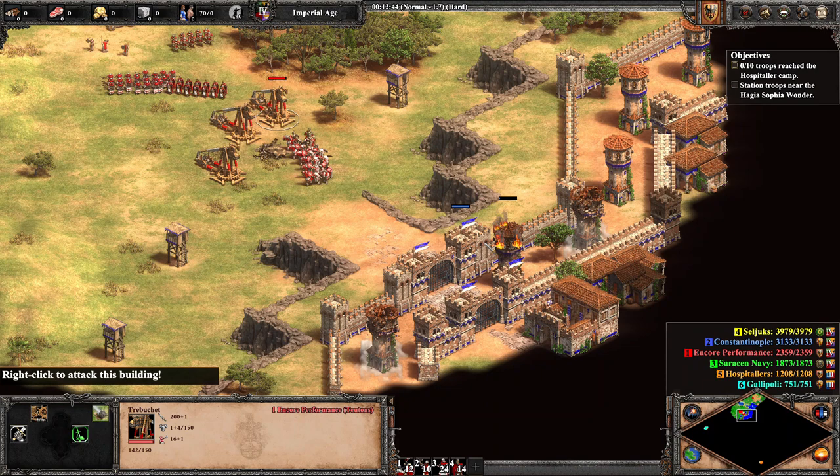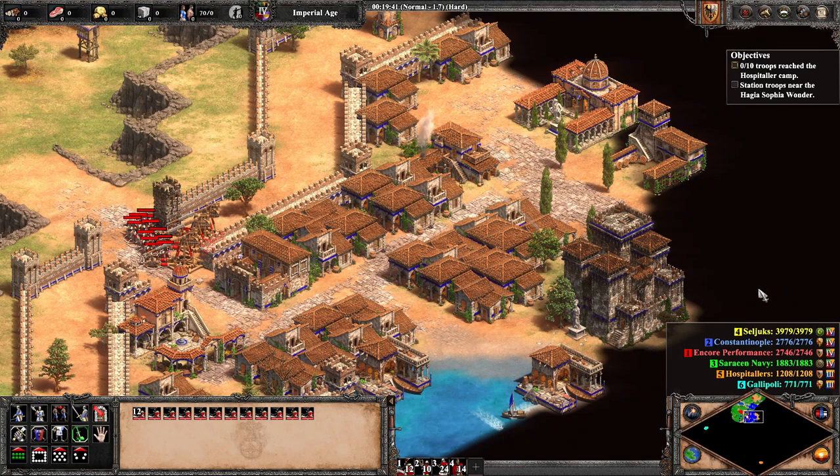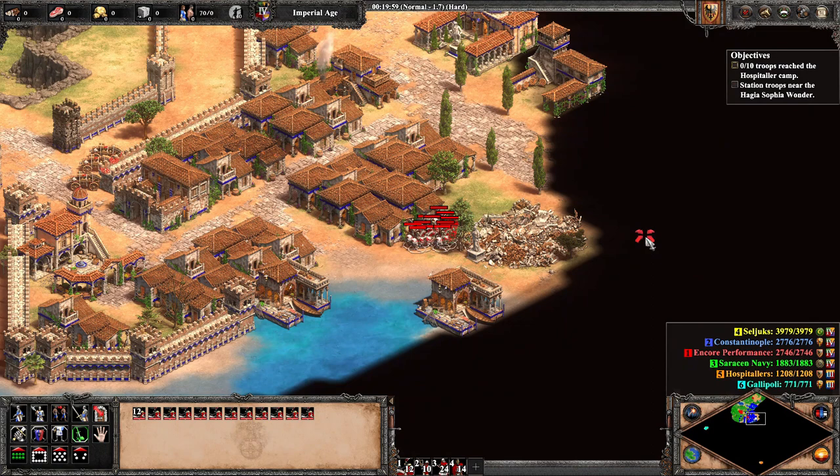We bring trebuchets up to rain projectiles down upon the beautiful city — I mourn every second in which we damage such a wonderful settlement, but it is what we must do to be deemed victorious. Our other option would be to head south, where we would be forced to engage a large Saracen force and then attempt to outrun their galleons with our slower, defenseless transports. No — we need Constantinople's armada to stand a chance.